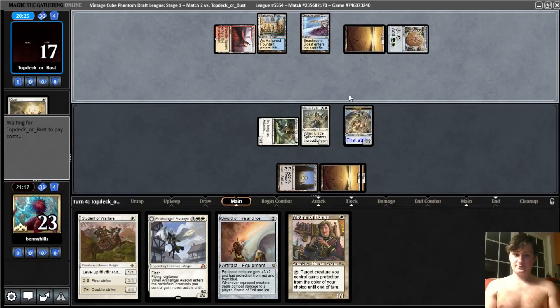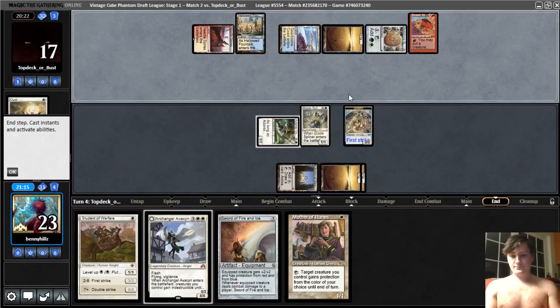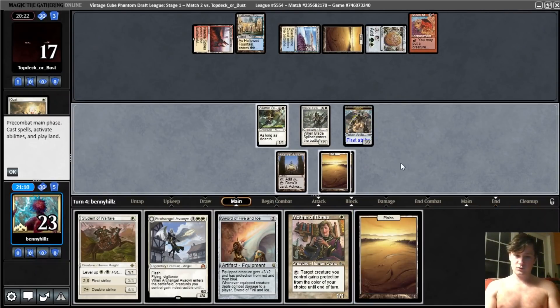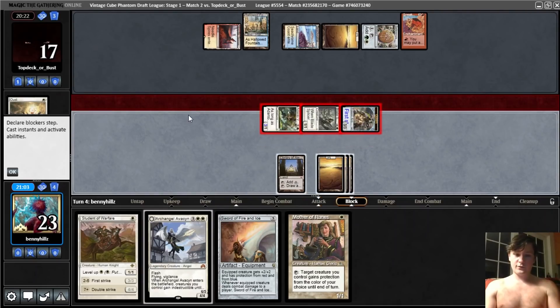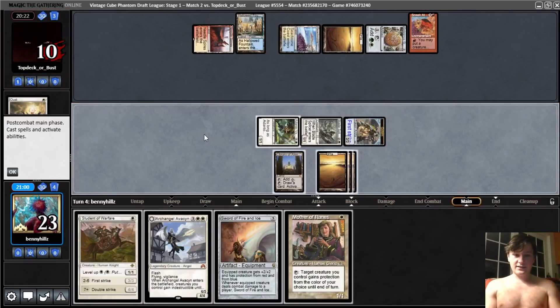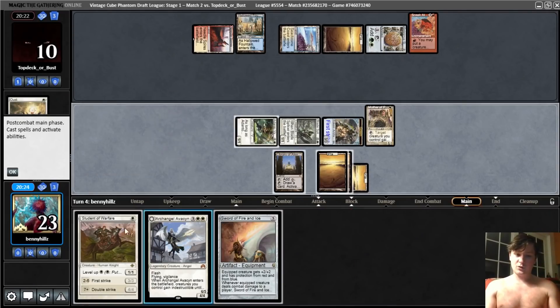Do they have the Sneak? They do — that's bad. Plains. I think we just attack with everything and then play Sword plus Mother of Runes. If they have Ulamog, I don't care at all — we don't need our top 20 cards or that 10 life. If they play Kozilek, we probably want to just sack our lands, in which case I'd rather have more things on the board. So I'm just going to play Student plus Mother of Runes. They only have one red, so they can't sneak. I guess they could go Pestermite and sneak Kiki — that would kill us.